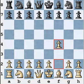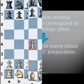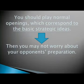However, of course there is a right solution. You should play normal openings which correspond to the basic strategic ideas. Then you may not worry about your opponent's preparation too much, because no one can refute correct openings. If the earth is really round, then no one can disprove it. If you play good openings, then even Kasparov will not be able to refute your choice.